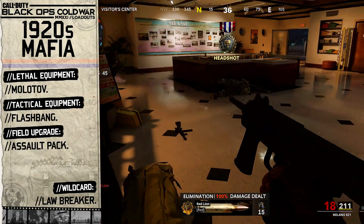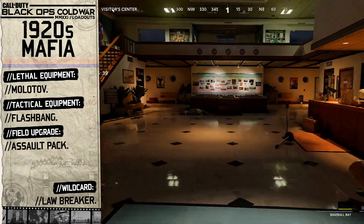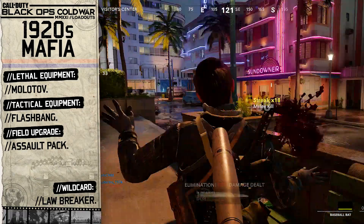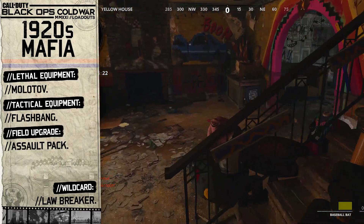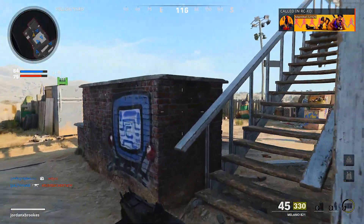For our field upgrade we're choosing the assault pack. In media and archive footage you always see mafia gang members travelling around with their fake briefcases, which usually contain weapons, grenades, drugs, or money. The assault pack is loaded with ammunition which allows us and our teammates to resupply our weapons, so that's why we'll equip the assault pack.